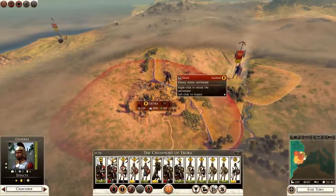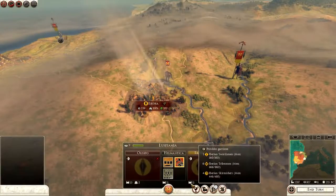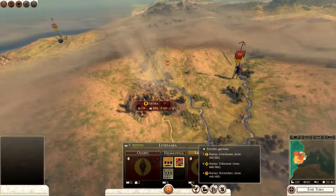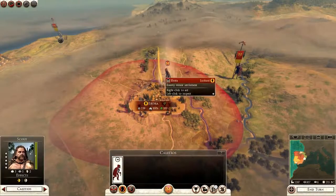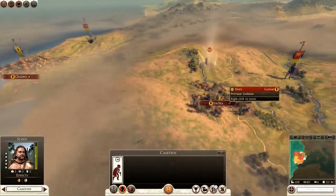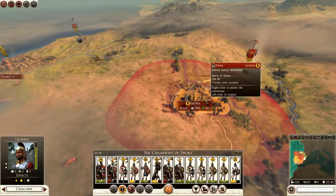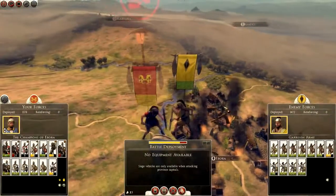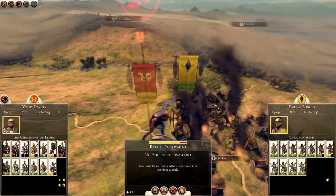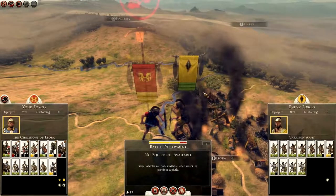This army can now attack. Let's see — how weak are they? Some of them are full strength again, that's a shame. Do I attack them now? Probably better to take my agent up there. And while that's happening we can try to take Ebora ourselves. Huzzah! I could auto-resolve this but I want to fight it, so I shall pause the video here and go straight to the battle map.